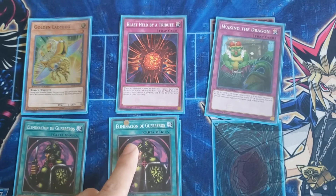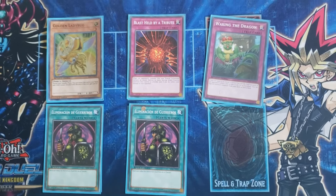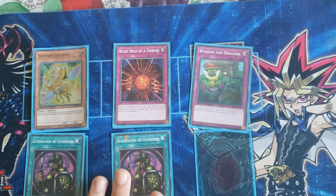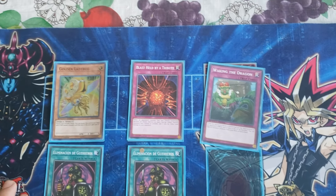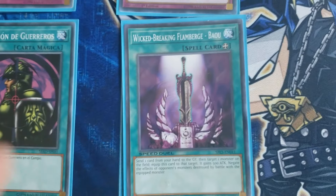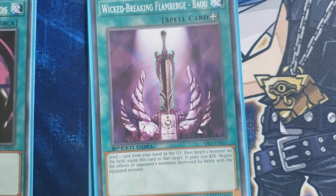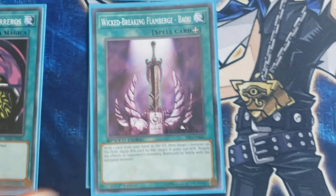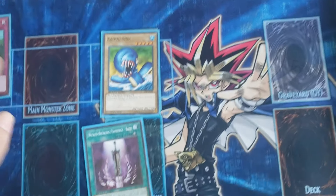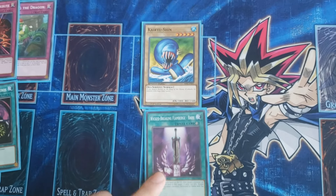Two Water Elimination — right now the most aggressive deck is Gear Freed with Command Knight and Parasite, so these two cards will be a good counter for them in order to clear their field and survive longer. And lastly, one Wicked Breaking Flamberge: you send one card from your hand to the graveyard, equip it to your monster, it will gain 500 attack, and any monster it runs over will have its effect negated. So if you have Kairushin with this card, it's unaffected by trap cards and it will negate all your opponent's monster effects — so this card is really good against stall decks.